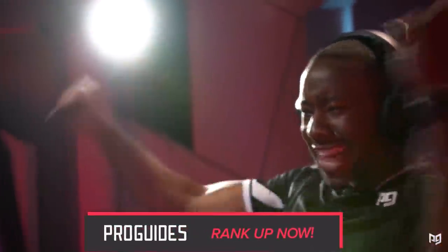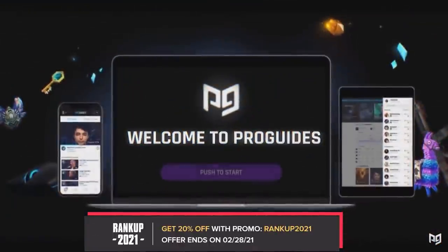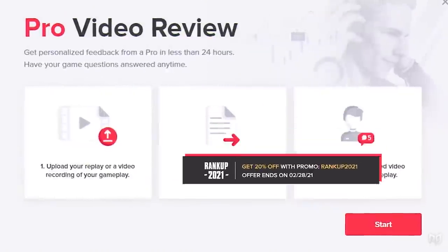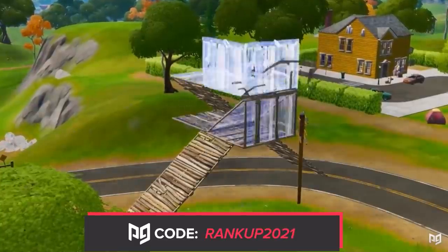We've got 20% off all our services on ProGuides.com right now. Up until the 20th of February you can claim 20% off on our courses, our VOD review system, and our master classes. Just use code RANKUP2021 at checkout.